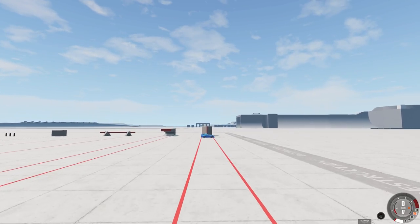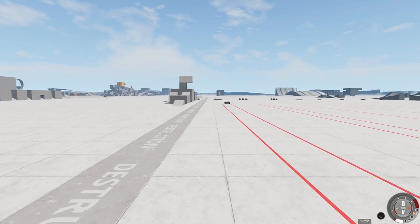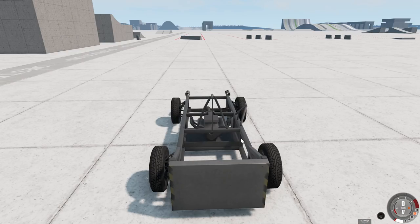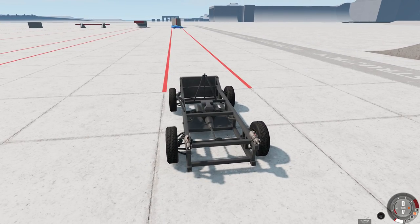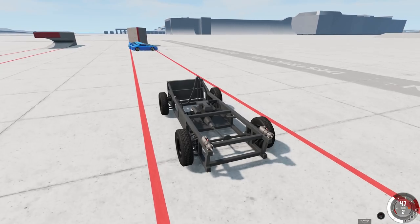We also have several Supras here, all matching of course. The windshield's broken on this one — don't pay any attention to it, I don't know why it's broken, but it is. We have five of them, and we're going to see how many we can actually smash with the sled. Now we have several different versions of the sled, and we also have rocket thrusters, so we can perform maximum destruction.